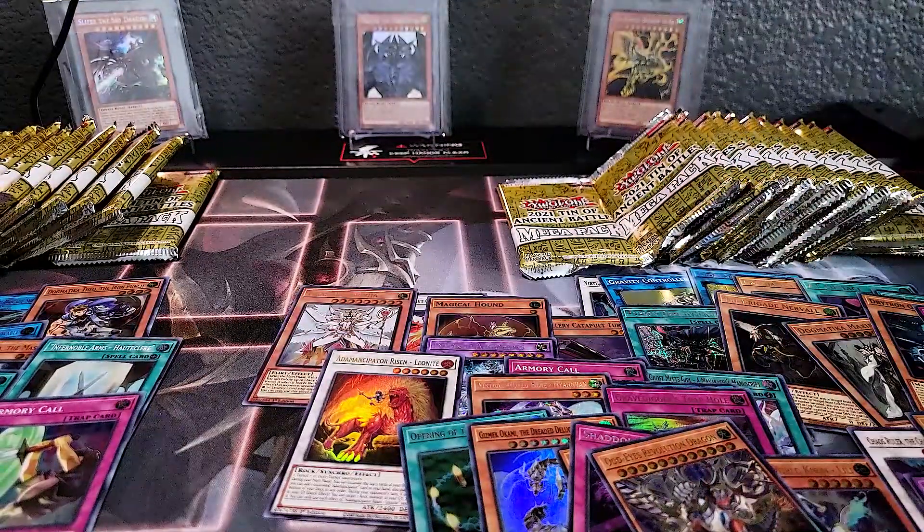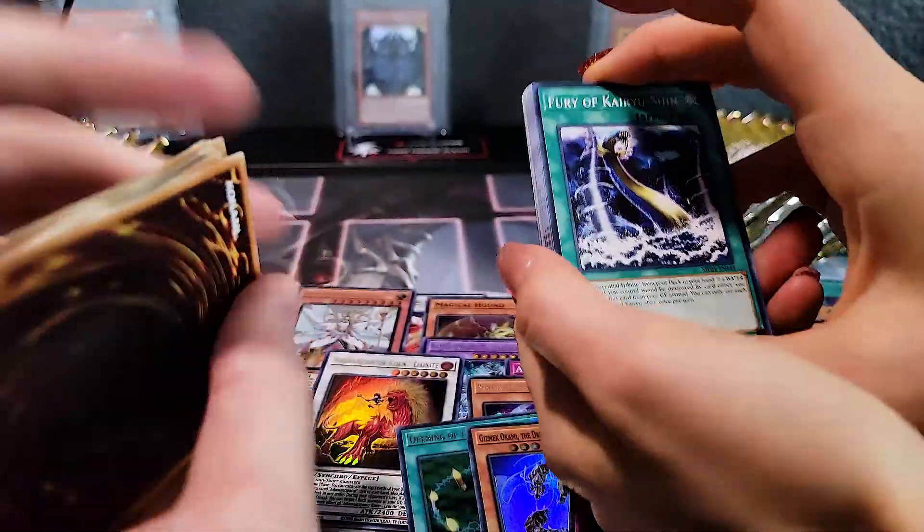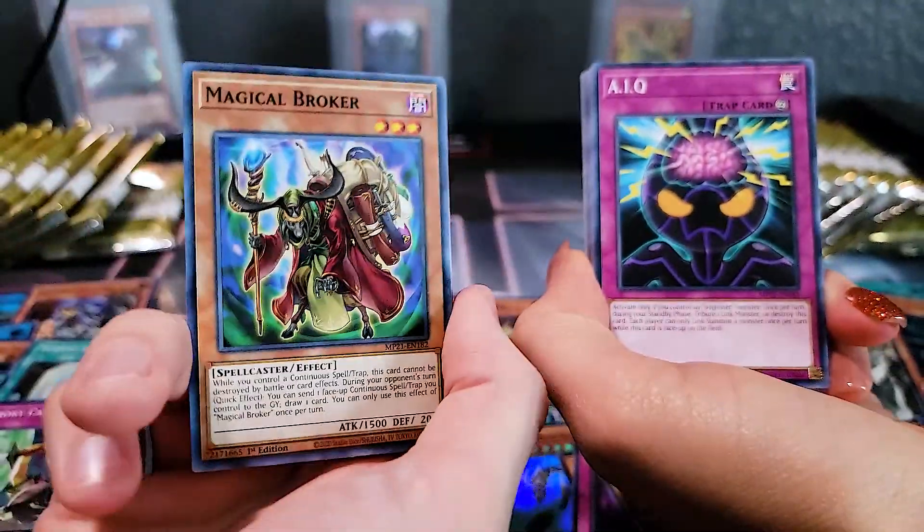I'm loving these pulls so far — they are pretty good. The cool thing is it's cards you want. It's not just filler cards, not just a crappy set — it's cards you want to put in your deck. Whether it's Ice Dragon's Prison, Virtual World, Dark Magician — you've got kind of the whole gamut. There's also a Dino card in here for Dino players.